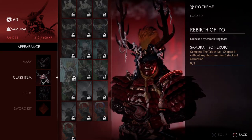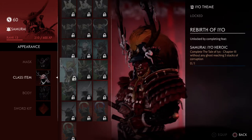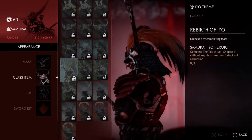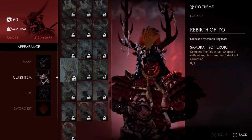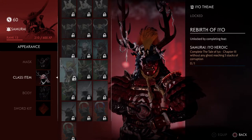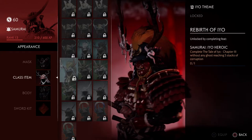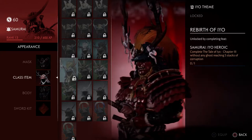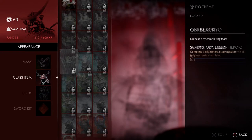Chapter two requires all hidden chests completed, and chapter three requires no ghosts reaching five stacks of corruption, which is connected to some sort of debuff we're not supposed to get. I'm so excited for the raid — I'm not even kidding.